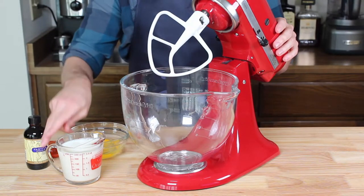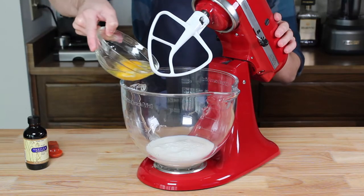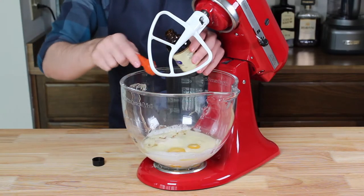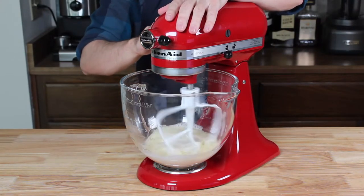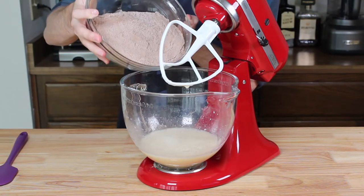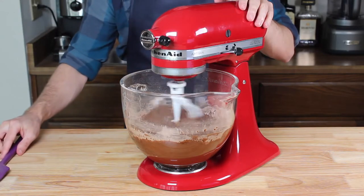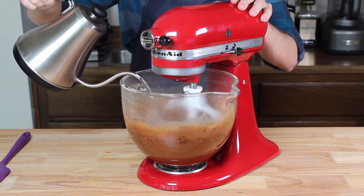Once that's ready, we can contend with our wet ingredients. Into the bowl of a stand mixer, we're adding one cup of milk, two large room temperature eggs, a half cup of vegetable oil, and two very generous teaspoons of vanilla. Beat those together with the paddle attachment until completely homogenous, then add in our dry ingredients a little bit at a time. Mix on low until smooth before adding one cup of boiling water. This is going to make our batter very runny, but that's exactly what we want.